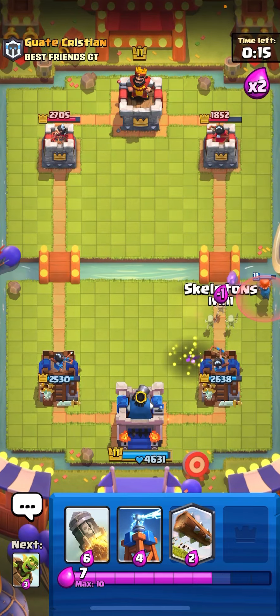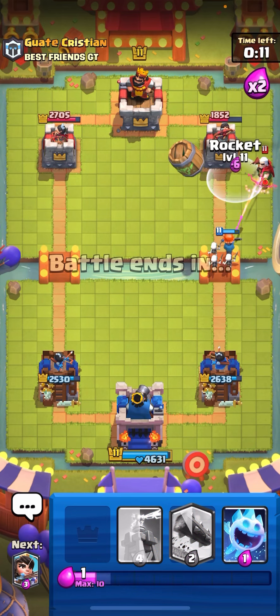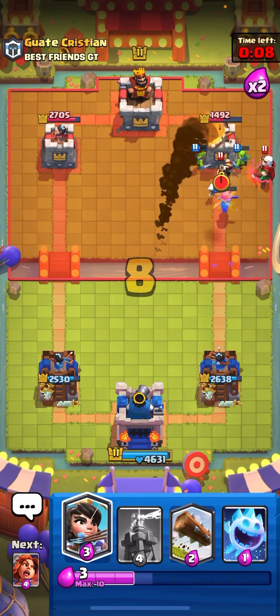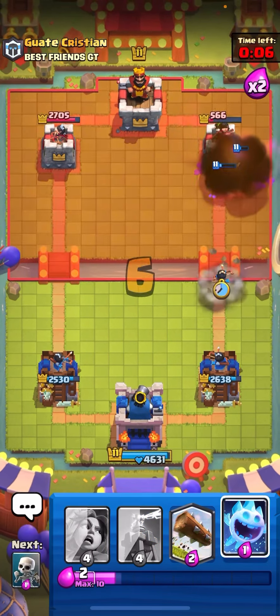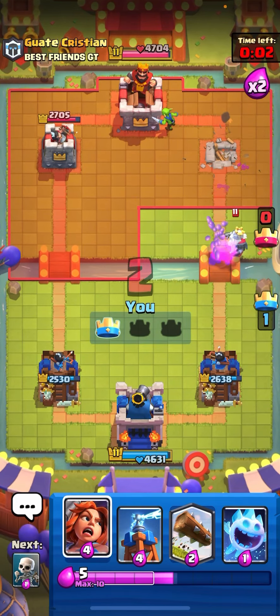Not the best fireball, but I'm going in again because he has no good counter to barrel. I'll use the log on the magic archer, hopefully forcing him to play something else — right into the E-Wiz as well. And that's GG, a really nice game. I think I played that out pretty well.